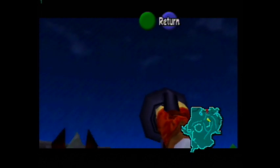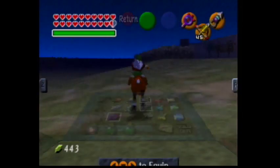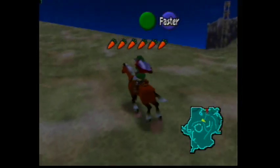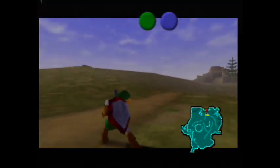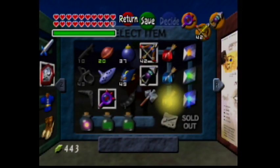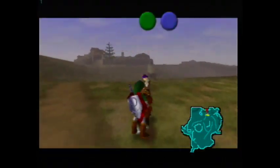Ever wanted to ram your hookshot through Epona's head? Now you can. How about using the Lens of Truth? With this little trick, you can even cast Farore's Wind outside of dungeons. Unfortunately, even if you equip a magic arrow, it'll still only fire a regular arrow. But that's only the tip of the iceberg.